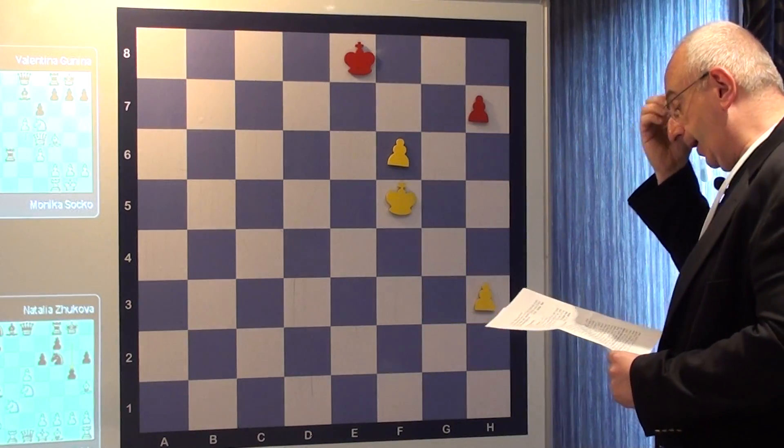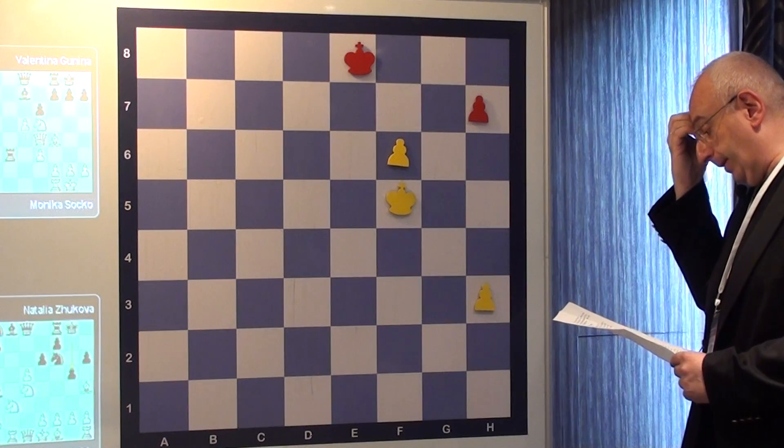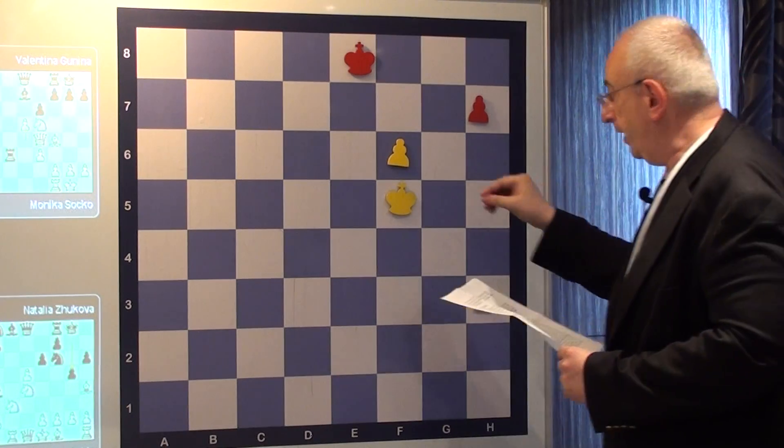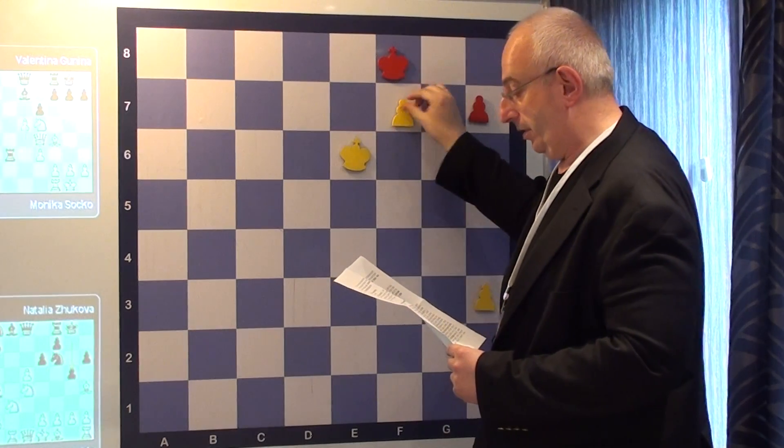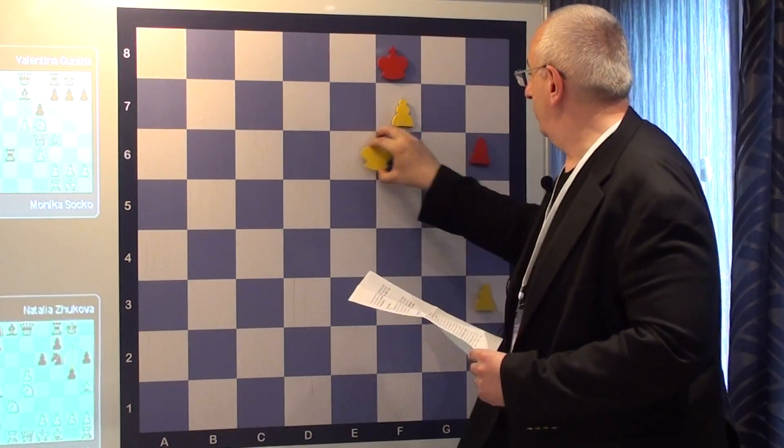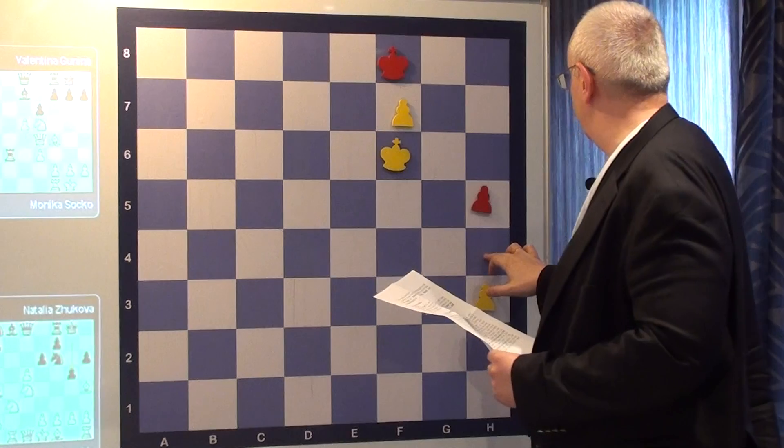We all know that — we have to go here. In this case, we really have to go there. After King g6, King f8, f7, h6, King f6, h5 — now h4 is a stalemate.